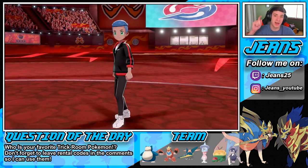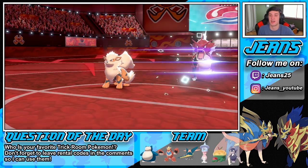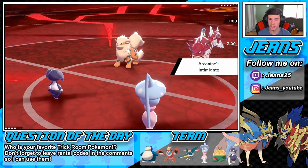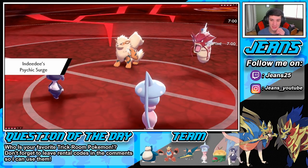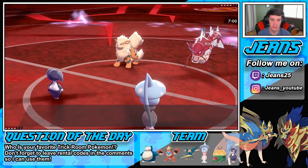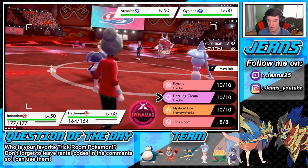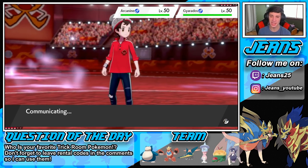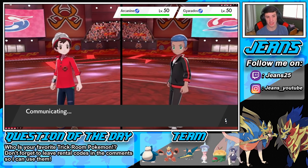He leads with Gyarados and Arcanine — we'll be able to get this trick room set up just fine. Taking out my Dynamax turn, we'll go Follow Me, set up the trick room, and get rolling from there. I wonder if that's double Intimidate — no, it's just single Intimidate, so Arcanine must be Flash Fire. The battlefield has gotten weird from the Psychic Surge. We go into Follow Me and get this trick room set up nice and easy. Trick room is so easy to set up — you just go Follow Me, trick room, and it works like 80% of the time.